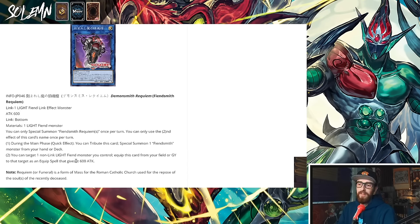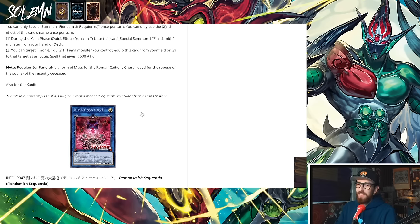The second effect is: you can target 1 non-link Light Fiend monster you control and equip this card from your field or graveyard to that target as an equip spell that gives it 600 attack. So you can equip this to the Fiend fusion, and the Fiend fusion becomes an Omni negate for one card since this is a Link 1. You're not really seeing yet why this engine is so broken, but you will very soon.